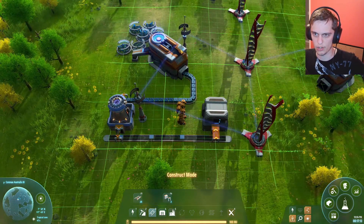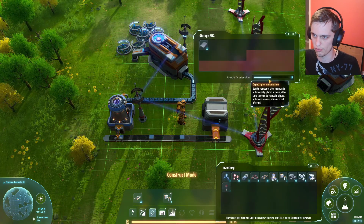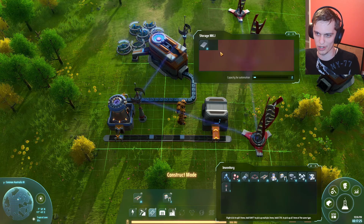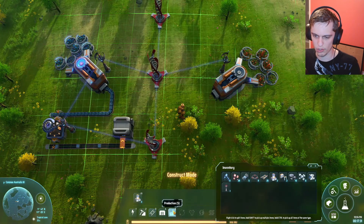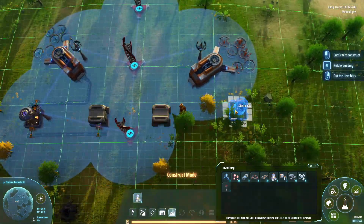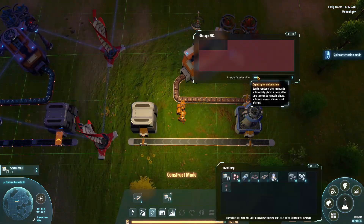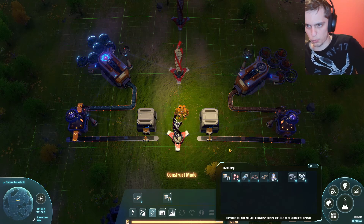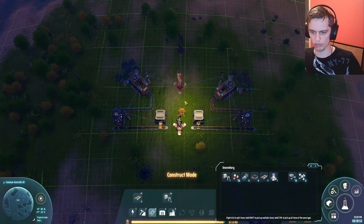Here is our little iron factory. We have this dude that pumps out ore, the smelter takes the ore and converts it to ingots. The ingots get thrown over here in this storage chest, and I'm going to limit that to two stacks so that once we've got about 200 iron sitting here, it's probably good — probably don't need any more. I'm going to do the same thing over here for copper. We've got this nice little symmetrical factory going. That's probably not going to last too long — spoiler alert — but hey, we got it.